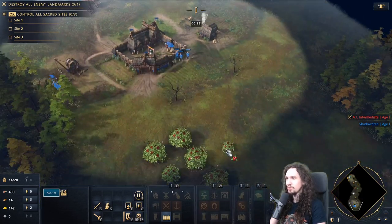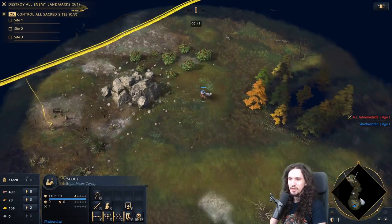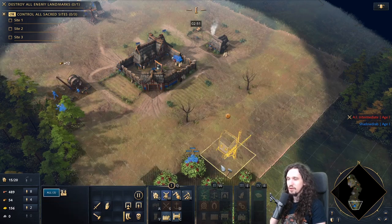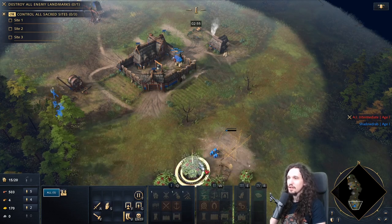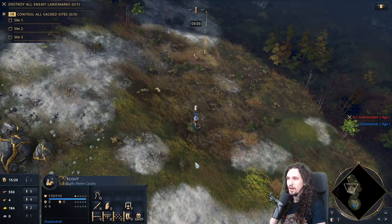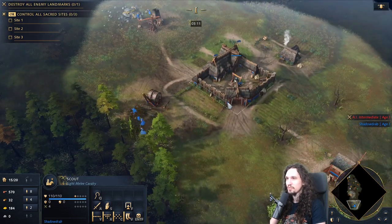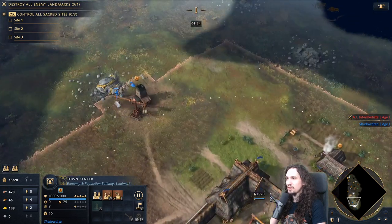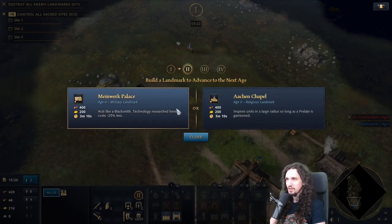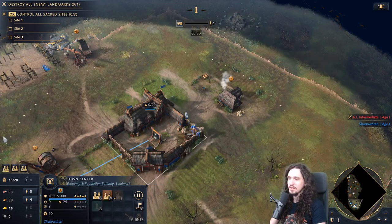If you used all your sheep already, you'll need an alternative food source. The first option is berries, and the other is a hunt — deer standing around the map. To collect berries or hunt, simply build a mill right next to them and send your villagers there. If you have a hunt available, use it since villagers collect food from a hunt faster than from berries. If you found more sheep during scouting, great — villagers can stay on sheep even longer. Once you reach 200 gold, take your gold villagers and build one of your landmarks. Which landmark depends on your civilization.